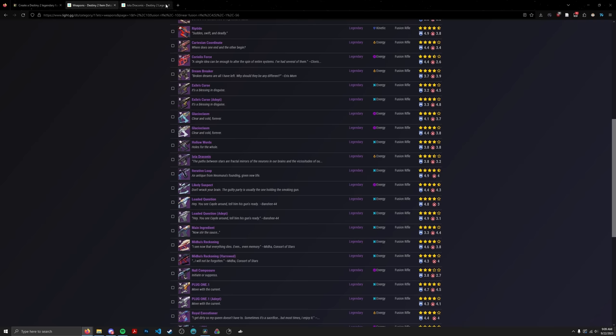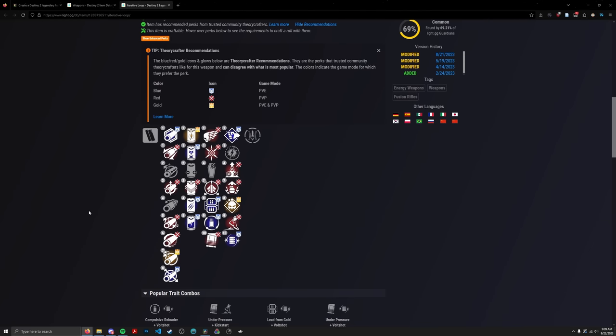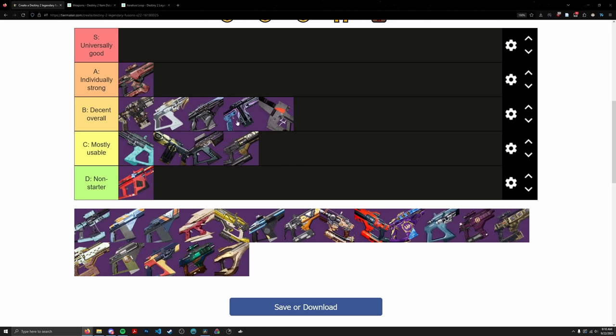Iterative Loop was all the rage for a while because it was the only Rapid Fusion — especially a Rapid — that could roll Voltshot. Unfortunately, Voltshot has been nerfed significantly, so it's no longer a super relevant utility perk, though I've still given it a small amount of points. It's also notable for having the Nanotech Tracer Rockets origin trait, which increases damage a small amount — half a point for that. This saved it from being classified as having no damage perk. It's basically strictly a utility fusion now — decent for bursting majors, has Voltshot, Demo, Lead, and Nanotech Tracer. Going in B tier, right next to Deliverance — both overshadowed as utility fusions.